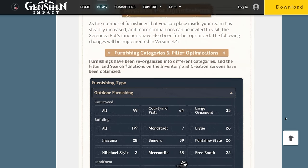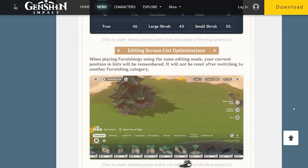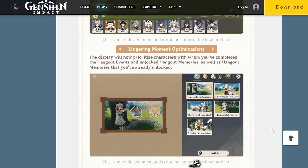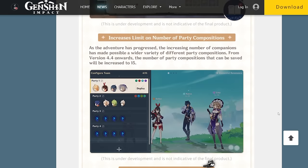Moving on, because there are some more things. There are some teapot improvements, particularly relating to sorting and filtering out different furnishings, which is good because it's getting ridiculous. The editing screen will better remember where you were, and more importantly, when you're placing companions you can now see their friendship level so you don't need to double-check every time. Another good change. For hangouts, the display will now prioritize characters with whom you've completed the hangout events and unlocked hangout memories, as well as memories you've already unlocked. They added another reminder to claim your dailies after you've already finished them — more reminders to not forget a very basic thing is good, I guess.